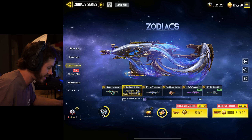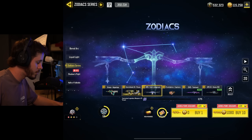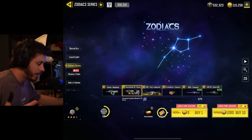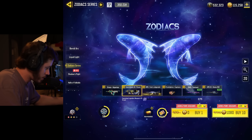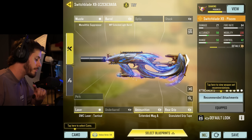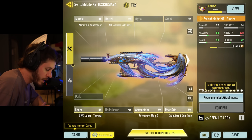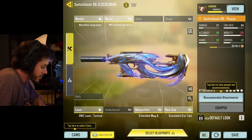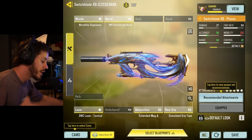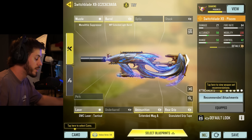In the next video I definitely want to go for a chance up on the RPD and see if we can pull that. But for now I'm hyped to get this weapon — this is what I was going for. I'll copy up all the attachments and we're going to be rocking the monolithic suppressor, MIP extended light barrel, OWC tactical laser, extended mag, and granulated grip tape.